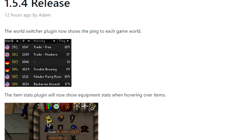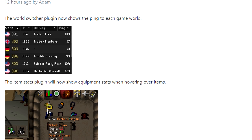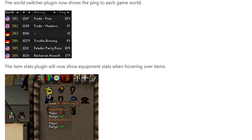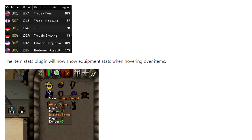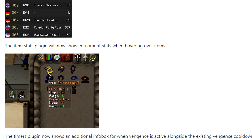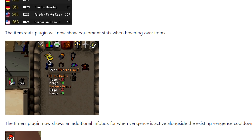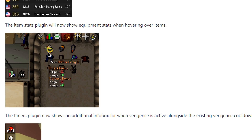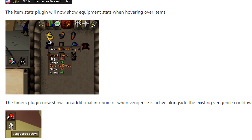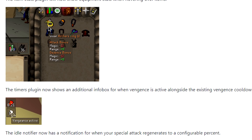Next up we have a new release for Runelite and this one is a really awesome update. There is a new plugin called the Item Stats Plugin - when you hover over certain items it will show you what different stats are going to change based on which items you are equipping. This is great for quickly checking what item is going to be better. On top of that, the World Switcher Plugin now shows the ping of each game world before you're even in it, plus there have been several bug fixes to the Runelite client.